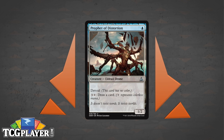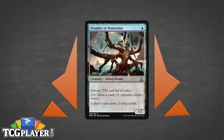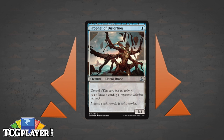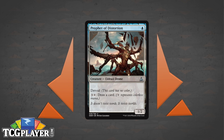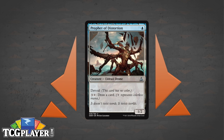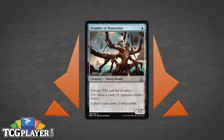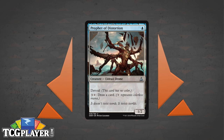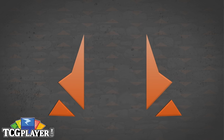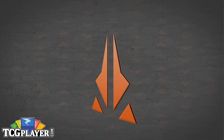When we were doing our previews of this set, I said I really liked Azur Mage — a 2/1 for 2 that has the same ability, only it costs blue to activate. I actually like Prophet of Distortion better as a 1/2 that costs 1 mana, because 2 toughness is a lot more than 1. There are lots of incidental things that pick off 1-toughness creatures, but this guy is harder to get rid of. I really like him as a sideboard card — breaks up a control matchup, gets in underneath countermagic.